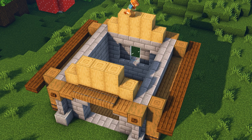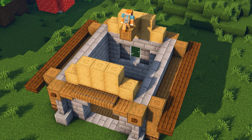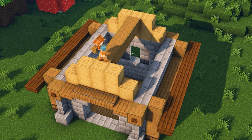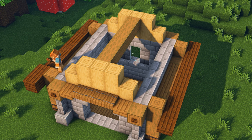Build a horizontal beam of logs in between the top of the walls. Also add an additional row of slabs above all of the dark oak slabs.